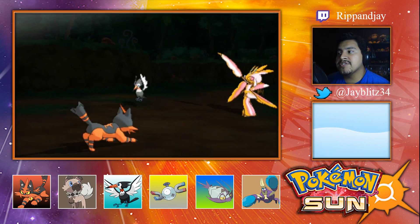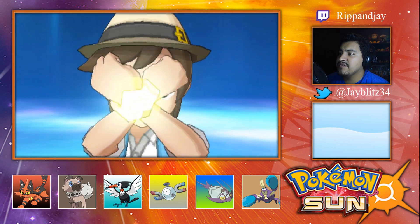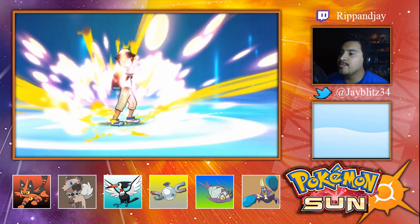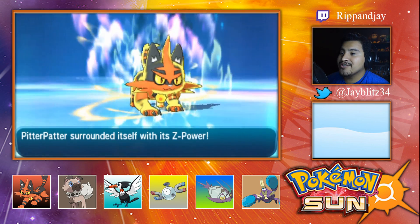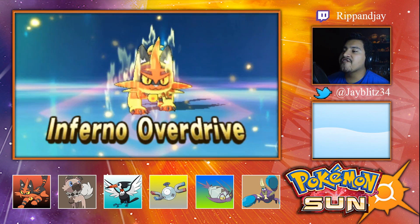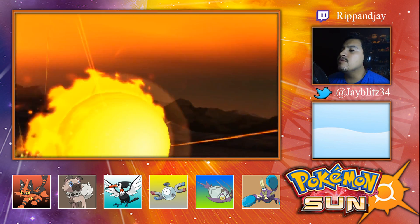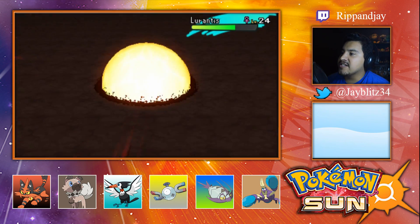We're going all out — going for Infernal Overdrive on Lurantis! We should outspeed too — no, it still outspeeds. Come on Pitter Patter, we got this in the bag! I knew there was a reason I chose you as my starter! Use full force Z move — Infernal Overdrive! Alright, enough of that animation — that's a Kamehameha on that stupid Lurantis!